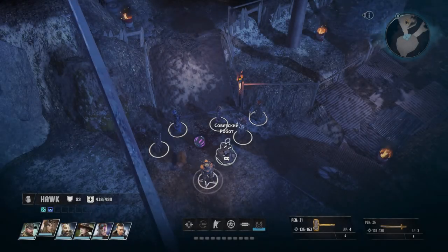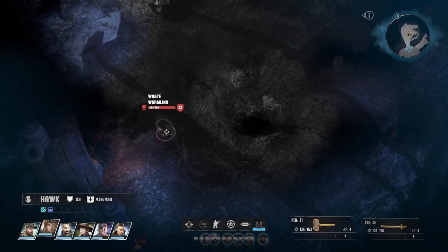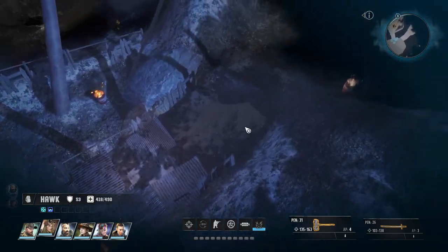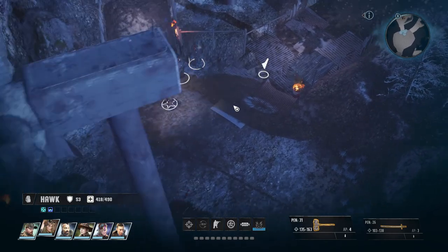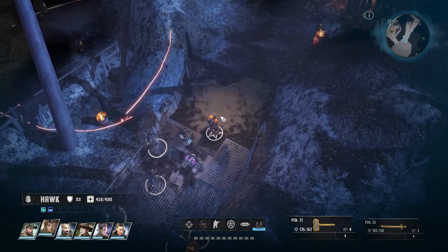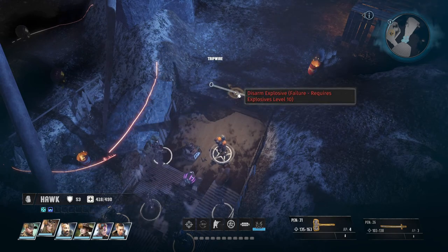Welcome back to Wasteland 3. We are heading up to fight these waste wyrmlings and a huge waste worm. I think we could also try going this way - let's see what's over here. There's a trap. If we don't have to fight those worms, I wouldn't mind not doing it.